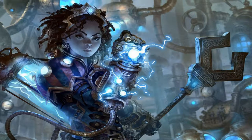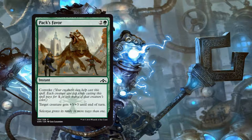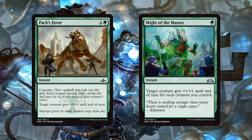These next two essentially serve the same purpose. First we have Pack's Favor, an instant for 2 generic and 1 green mana with Convoke — target creature gets +3/+3 until end of turn. And then we have Might of the Masses, an instant for 1 green mana — target creature gets +1/+1 until end of turn for each creature you control. Combat tricks are always fun, and Might of the Masses tends to get better as the game goes along, so we're including both of these together. They both do the same thing in different ways — they can either trade up for a bigger creature or get through for that last little bit of damage when they decide not to block.